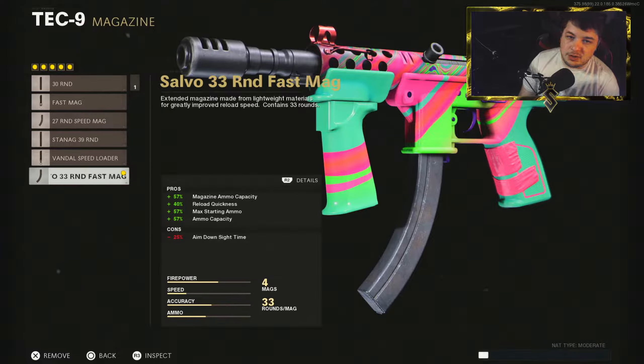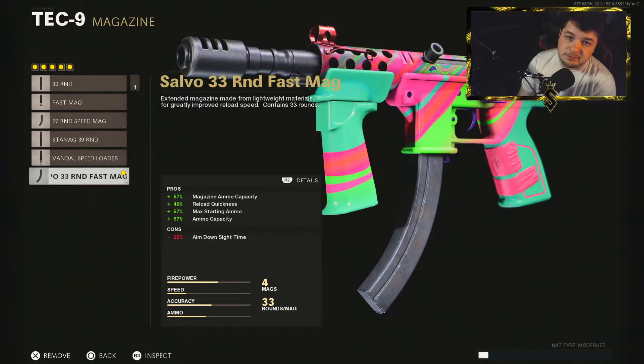For the magazine I went with the 33 round Fast Mag. This is a preference — if you can get away with the 39 round mag you can definitely use that, but I felt like I needed that Fast Mag ability, that's why I chose it. And finishing out our last slot, we have the Airborne Elastic Wrap for the handle — that being to maximize aim down sight time, giving you some flinch resistance and the ability to drop shot.